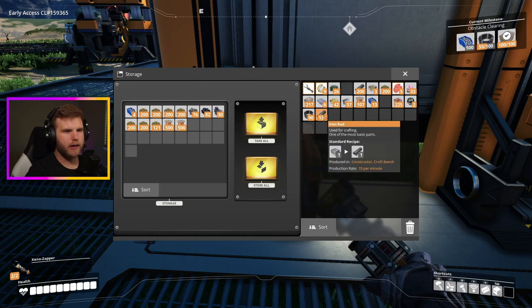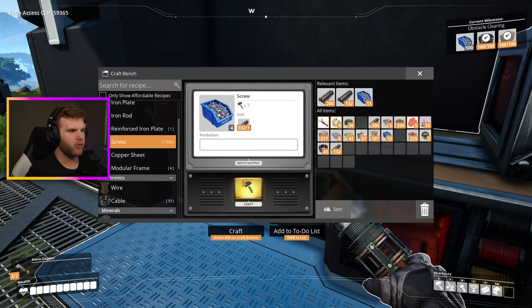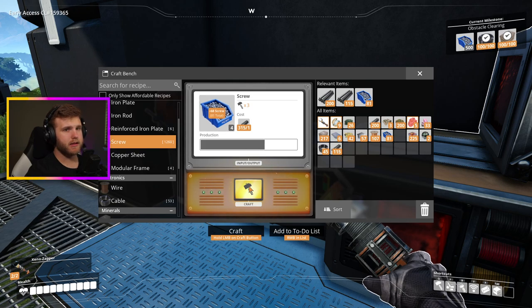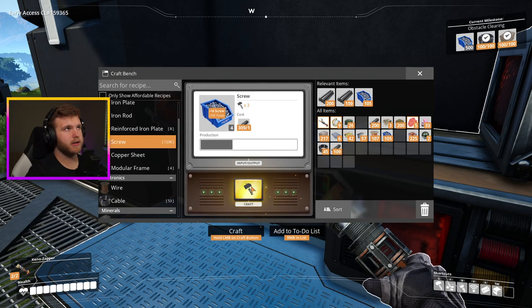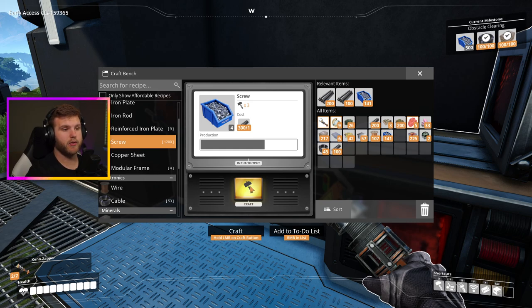I need 500 screws and I can make 1000, so let's sit here and make a bunch. We'll probably make 250, leave and do something, come back and do another 250. We need this to complete the milestone and move on to the next thing - getting the chainsaw and learning the rebar gun, which is overpowered. I've never made a gun in this game before so I'm pretty excited.